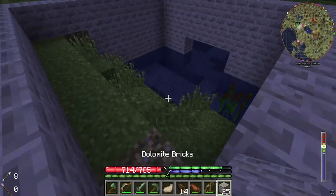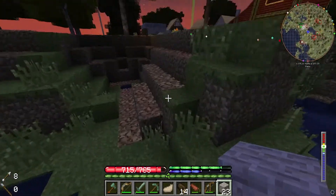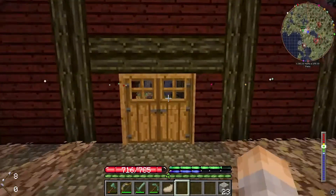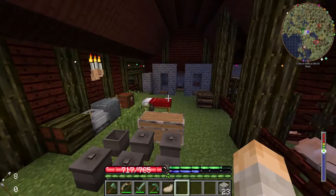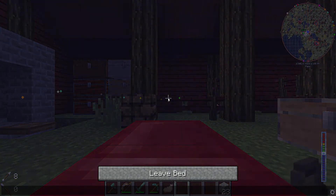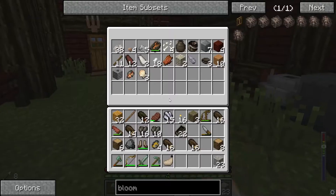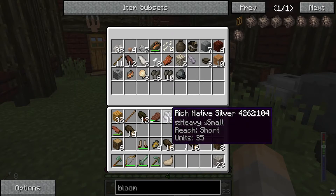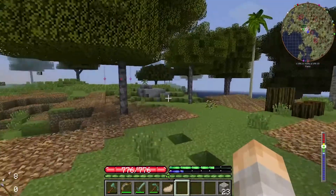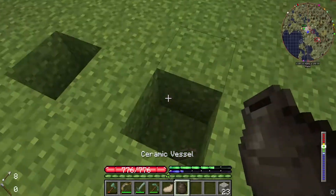I always get so nervous to see if the metals and alloys I smelt together worked or not. Watch them not work again. The regular bronze should work. Let's see how it goes in the morning — fingers crossed they both work. I have so much junk in my inventory. Please work! Black bronze didn't work — of course it didn't.